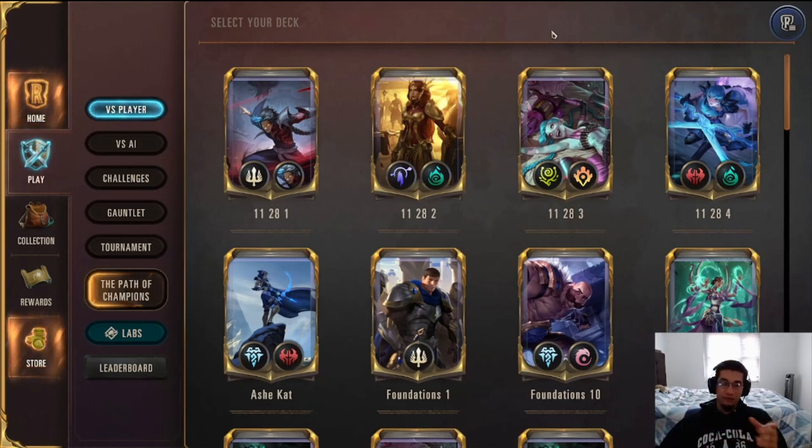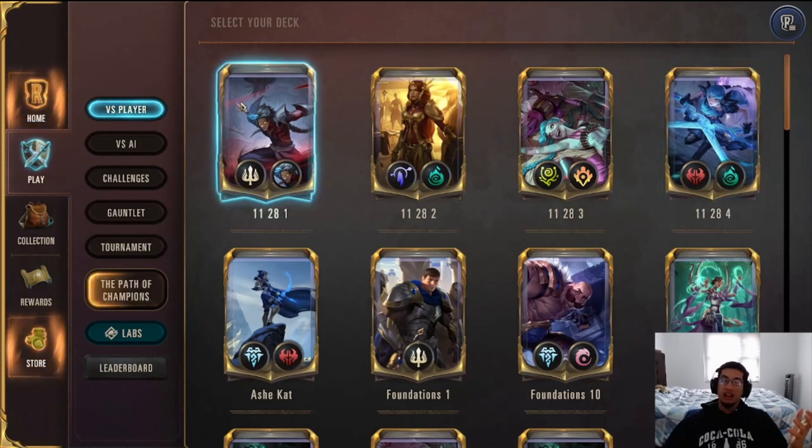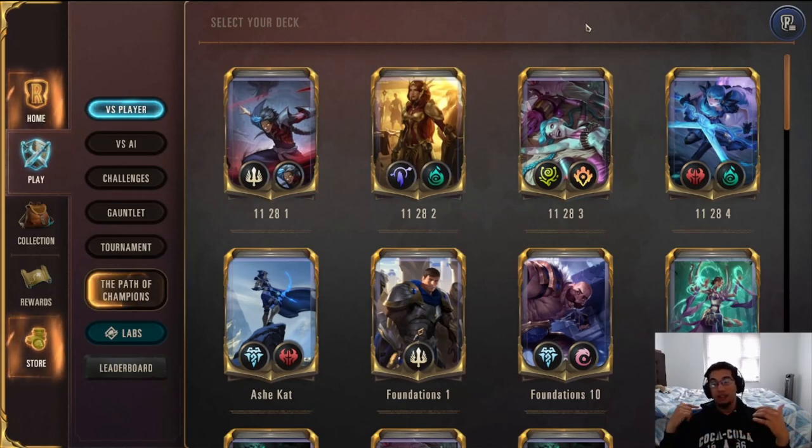The four decks are going to be Bane Kane, Leona Diana with Shadow Owls, Jinx Lulu with Bandle City, and then Red Gwen with Katarina. You may have seen some of them showcased on my channel already. I put resources below including my own videos and guides from other players. But let's go ahead and start with Bane Kane. If you like our content, make sure to like the video and subscribe — we post a lot of videos every single day.